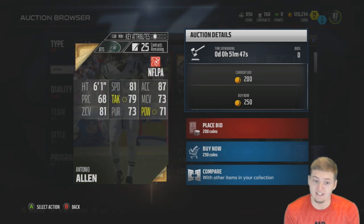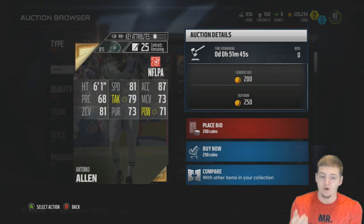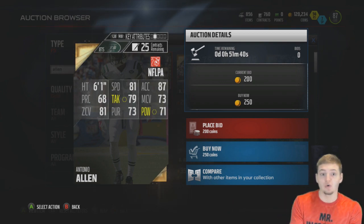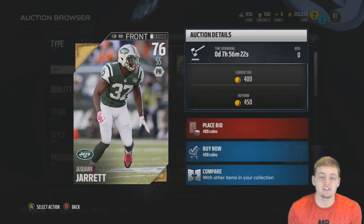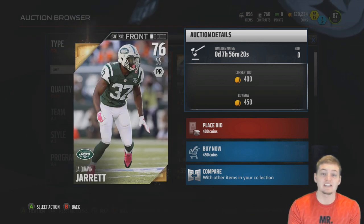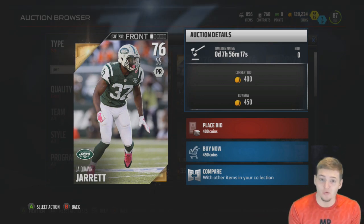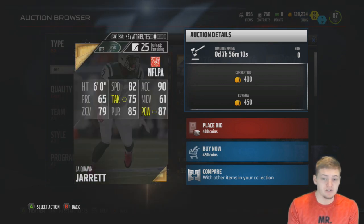Antonio Allen's stats are pretty slow, and those are probably the worst stats I've seen out of any of these players, but still 250 coins for a gold player. For the last defensive position, at strong safety, a 76-rated Jaquan Jarrett goes for only 450 coins — 87 hit power, 85 pursuit, decent acceleration, not too bad.